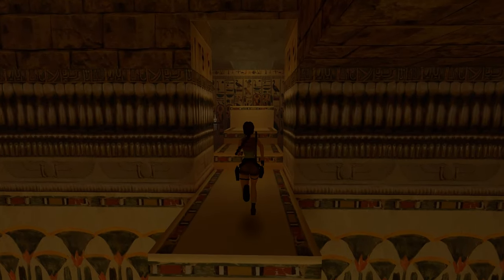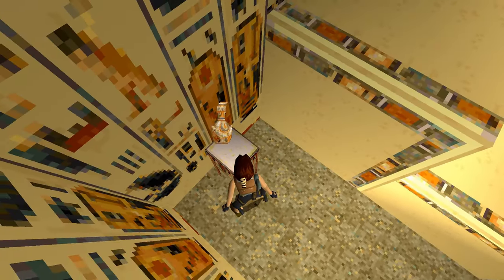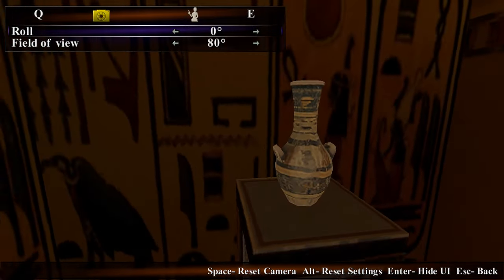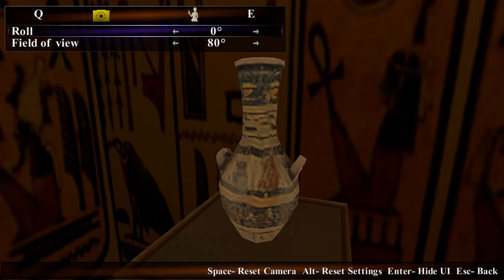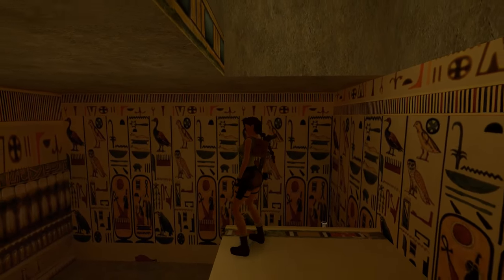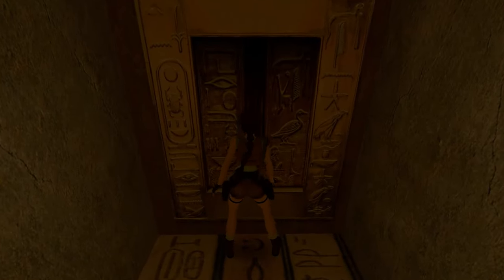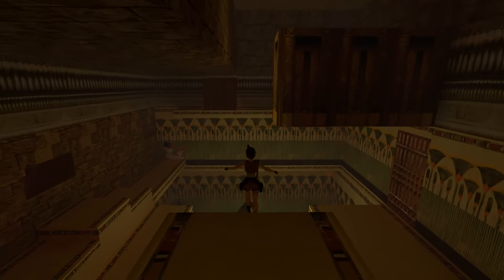This will allow us to look at some environmental objects now reworked in 3D. On this 3D table there was a 2D sprite of a vase or jug in the original, and for the remaster they reworked it completely, although I would really expect better detail than this. Above here is a lever which will extend the golden bridge — and if I remember correctly, it makes the most atrocious of sounds. It's the same as in Palace Midas, the spike columns room.